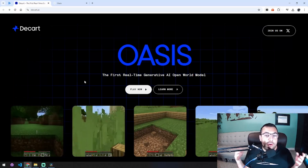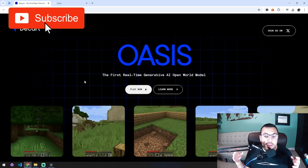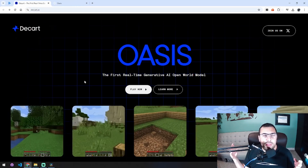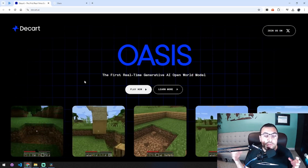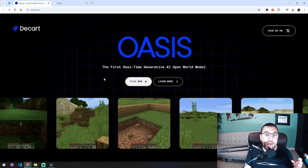What I'm going to show you today is Oasis, and they call it the first real-time generative AI open-world model. If you've been following the AI scene, about three or four weeks ago, Google released a video of Doom where it was being generated by AI.